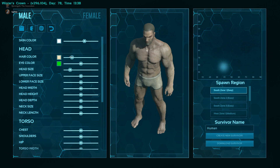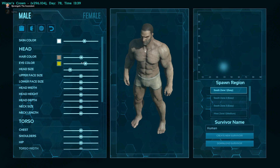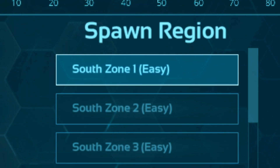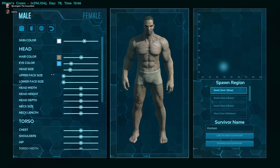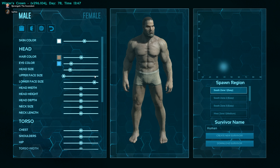So another thing: make sure on the far right that you have South Zone 1 — that's where we'll meet up. Oh my god, yeah, hilarious, right? Robert Hoover has the difficulty set to minimum, so the highest level dinos we will encounter are only level 5.